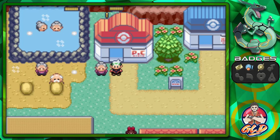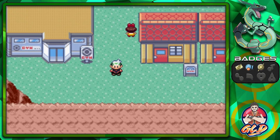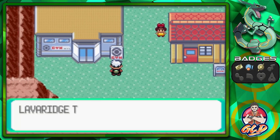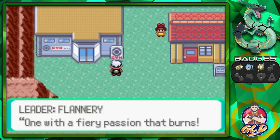I kind of want that badge right now because there are certain Pokemon I want to start using, and quite possibly trade one in too. We are here in Lavaridge Town — not Fallarbor Town — Lavaridge, and this is home to the Lavaridge Town Gym, led by Flannery, the one with the fiery passion that burns.